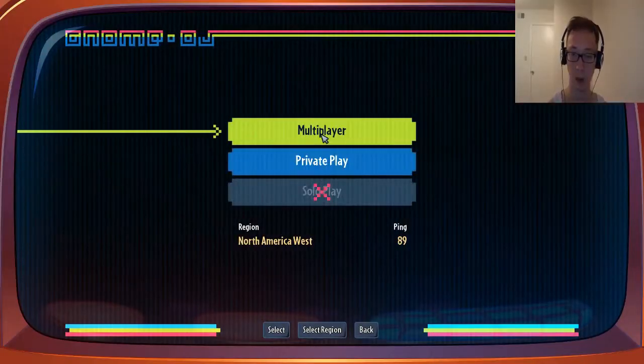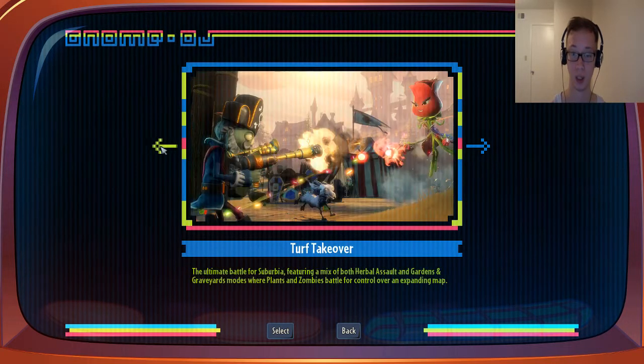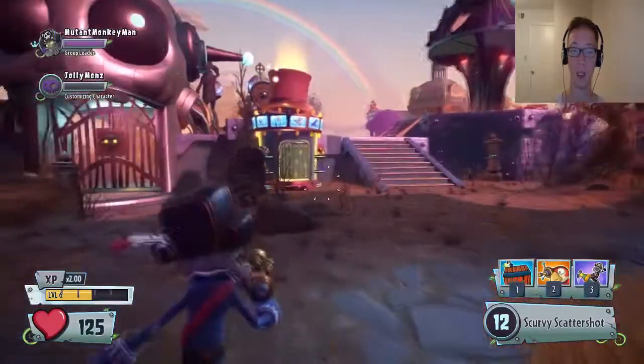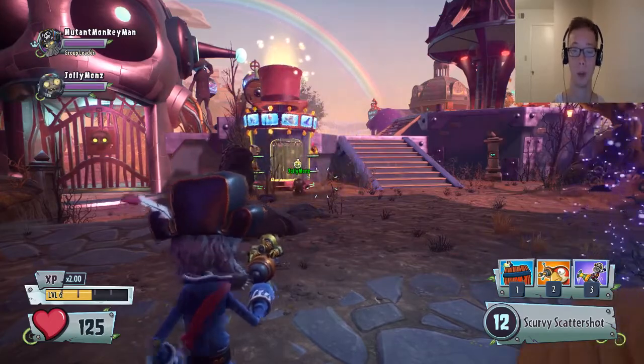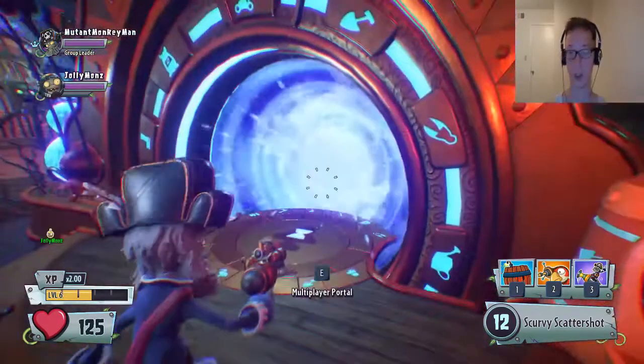Most of these showcases are going to be tried to do on Team Vanquish because matches are quicker. Turf Takeover can take a long time, but sniping classes are really good in Turf Takeover and that's where I want to showcase him. So that's what we're playing today. If the game is way too long I might just cut up a little bit of it, but you guys will still see most of the game and of course the end result.